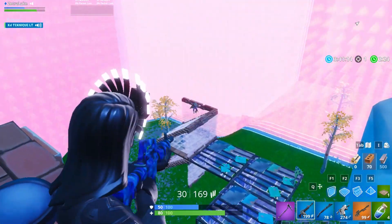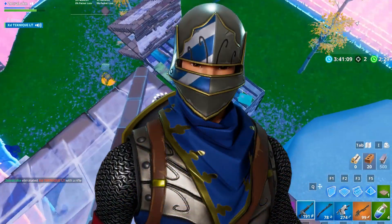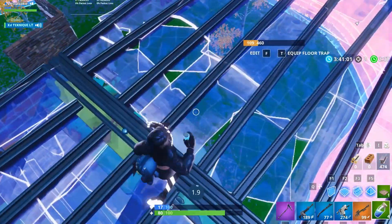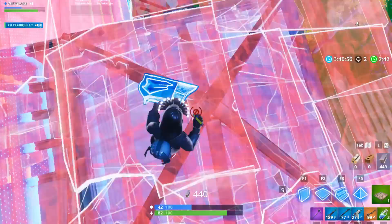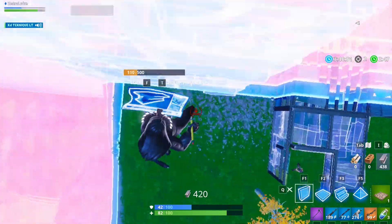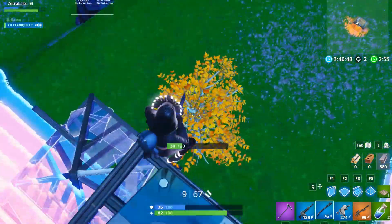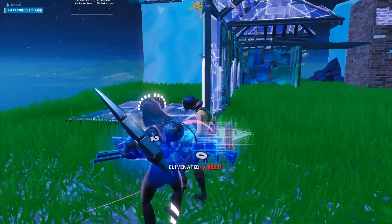Coming in at number 10, we have Blue Squire. This is a very OG skin — it was actually the first ever tier 1 skin in Fortnite, back in Season 2. I think it's a very underrated skin. Everybody talks about the Black Knight, but personally I think Blue Squire is almost as good. It's a good skin, but all the ones above it are just better.